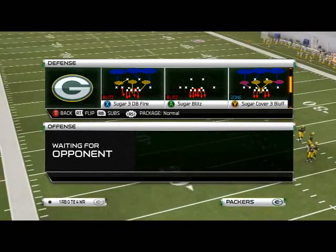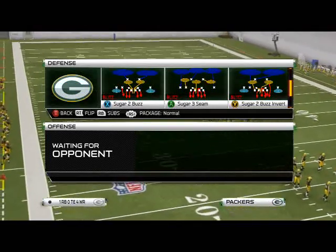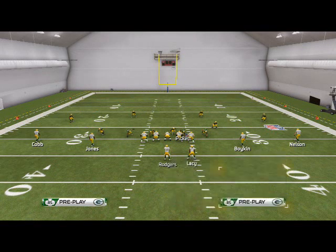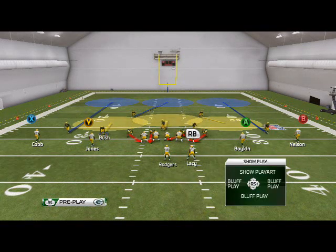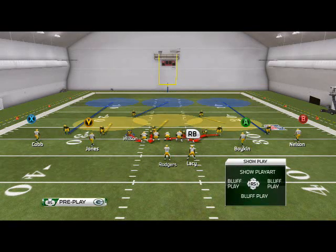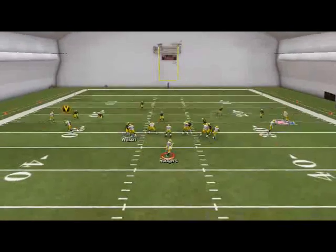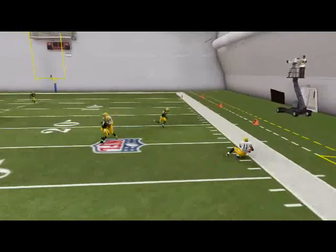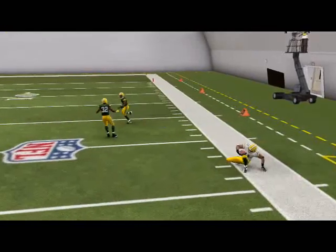For any play in sub 416, the play that I like to run most out of is the Sugar 3 scheme. What we want to do with this is we want to base align and press coverage — those are the adjustments for this. People are saying all the time 'I can't do all those adjustments,' well now we have a blitz for you guys that requires no adjustments.